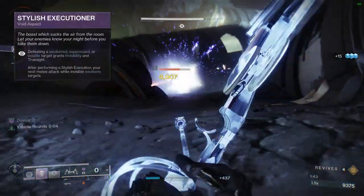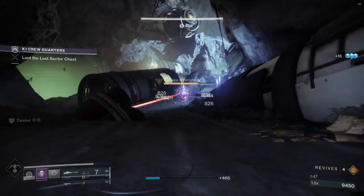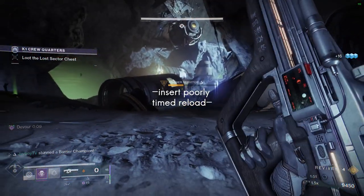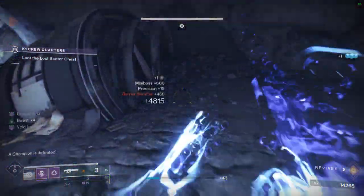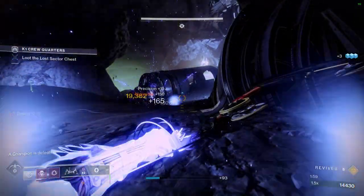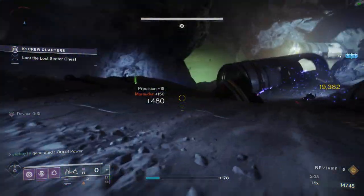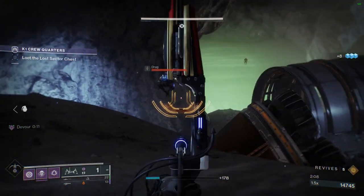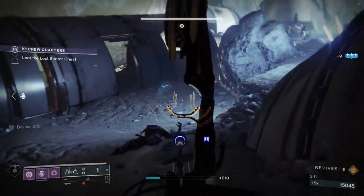Next we've got Stylish Executioner: defeating a weakened, suppressed, or volatile target grants invisibility and true sight. After performing a Stylish Executioner, your next melee attack while you're invisible will weaken targets. It's a really good utility to have, allowing for stackable damage increases if you have the right mods and weapons — definitely an aspect worth investing time into understanding.